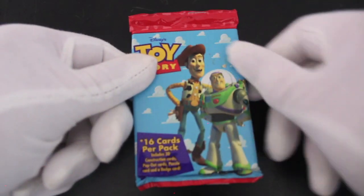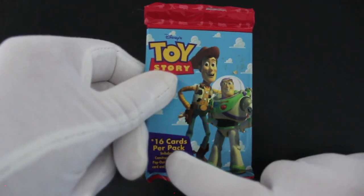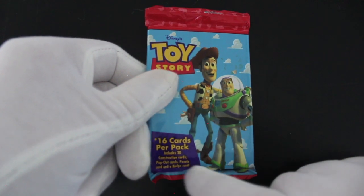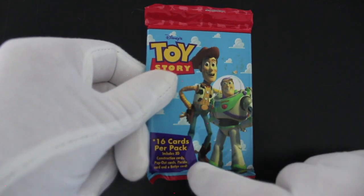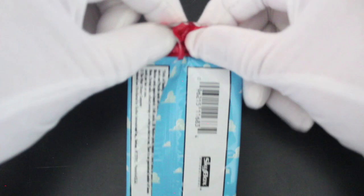Hello, it's me Trading Card Tony with another pack today, and we've got a whopper for you — Toy Story! 16 cards per pack includes 3D construction cards, pop-up cards, a puzzle card, and a badge card. These Disney packs really pull out all the stops — they give everybody a bit of fun, lots of stuff to do. It's what they're all about.